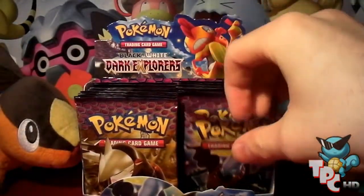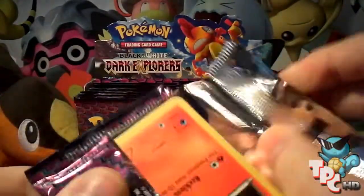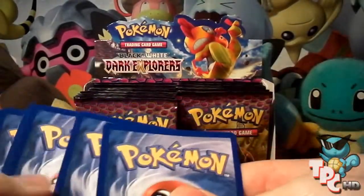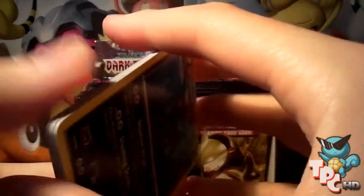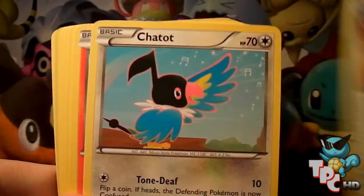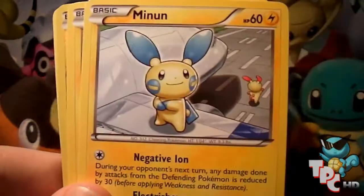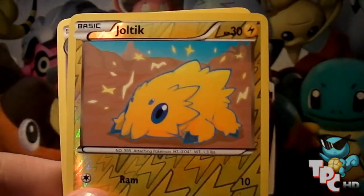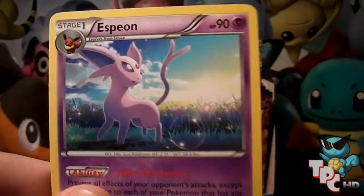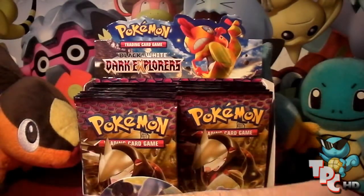I thought we had seven minutes — we can do one more pack, or two more before we go to Rob. I might go extra slow this time. Seventh pack: got an Umbreon, Ultra Ball, Chatot, Torchic, Eevee, Drilbur, Minun, Joltik, Reverse Joltik, and the rare is an Espeon. That should have been a holo — it would have been a pretty cool holo.